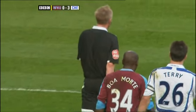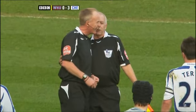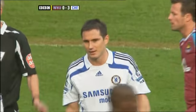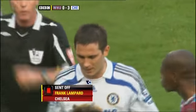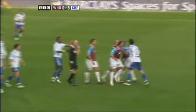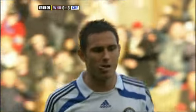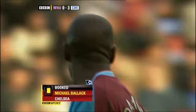Peter Walton is going to confer with his assistant on the far side. Lampard is called over. It's a red card for Frank Lampard — he's sent off at his former club. And Balak has reacted here to something that Boamorte was doing. It's going to be a yellow card for Balak, and Boamorte gets nothing.